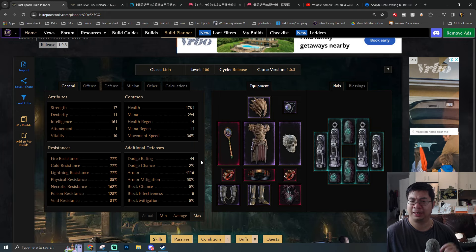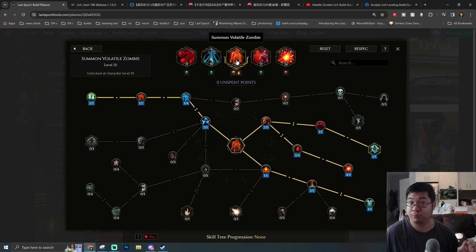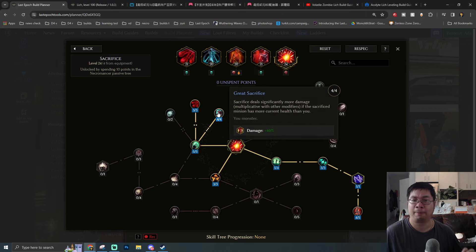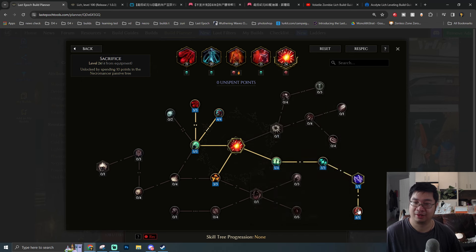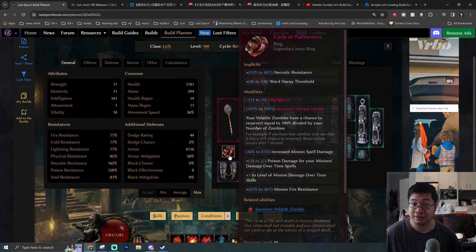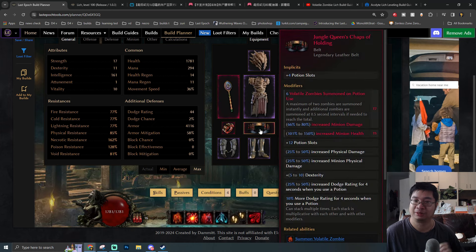Let's go through the concept and core skills. Right away in the skill trees, you'll see we're summoning volatile zombies and exploding them using Sacrifice. This applies physical damage increase and scales on the minion's maximum health — which is why we're also building minion maximum health. This causes a chain reaction of exploding zombies. Together with the unique ring's ability to revive summoned zombies, we can get infinite zombie spam and sacrifice them for even more damage.